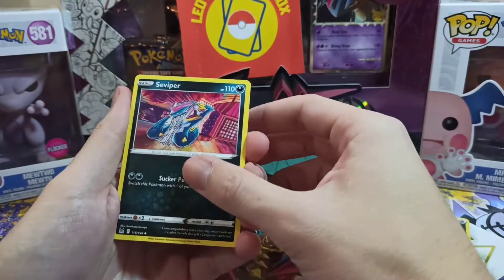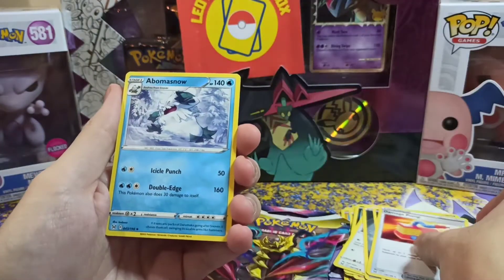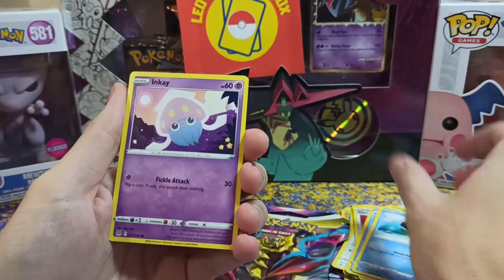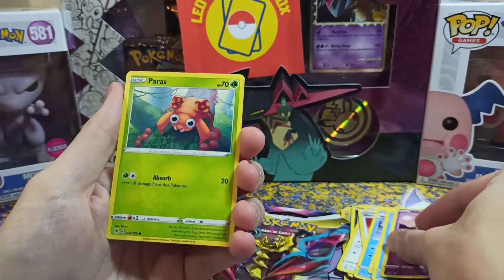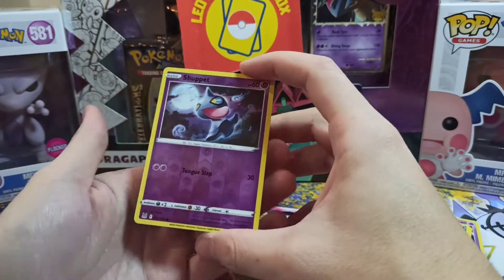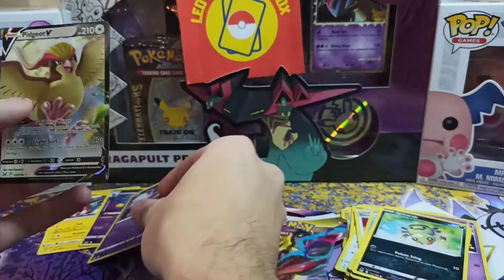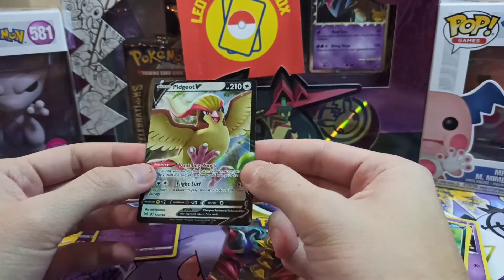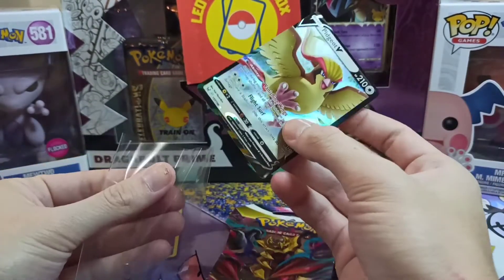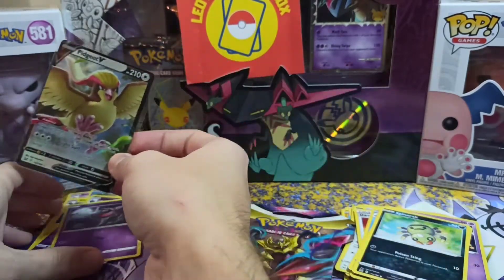Steel Energy, Swiper — very nice design — Damage Pump, Abomasnow, Phantump, Baskolin, Inkay, Paras, Spinarak. For the reverse we got Shuppet, the first evolution of Banette. And for the rare, we got Pidgeot V! Still nothing like an alternate art Giratina, but a V card is always great and it's the best pull so far — not bad.